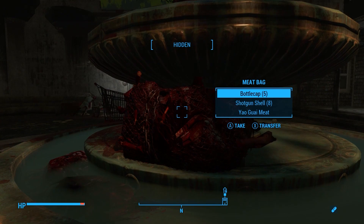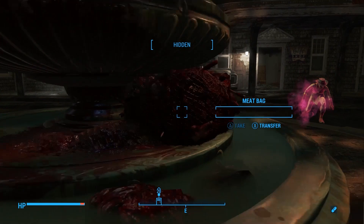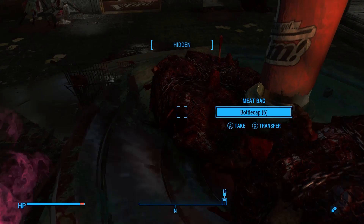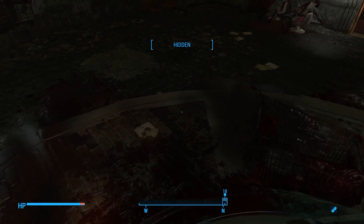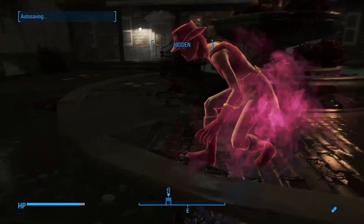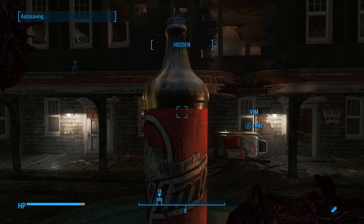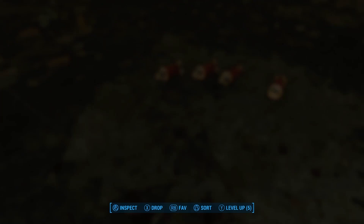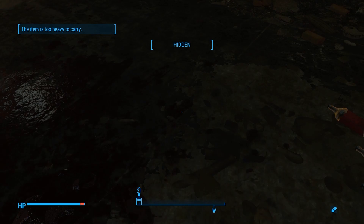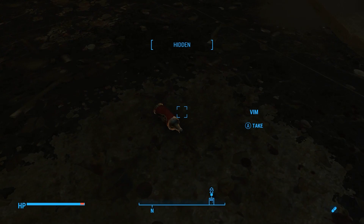I'm just really curious if that big bottle up there is something you can take. Let's find out. Oh, you can! Oh my god, you can take it. I wonder if it'll stay big like that. Just for the heck of it, I'm going to do a little experiment here. Drop it. They're all there. And then this big Vim — I'm going to drop this one. I figured it would just be named Vim. And it's big still! That's great. It's too big to carry, but I can grab it. That'll make an awesome little settlement decoration.